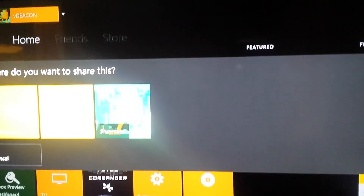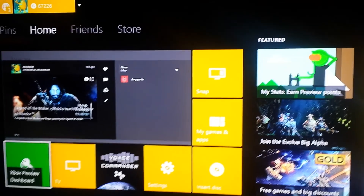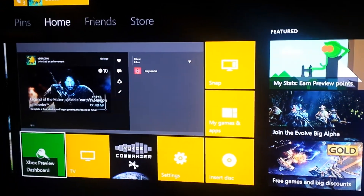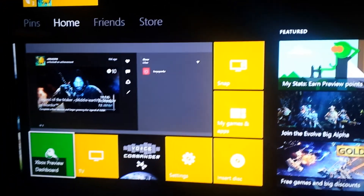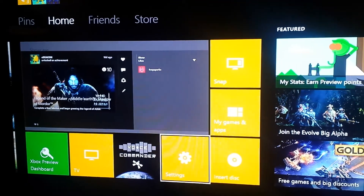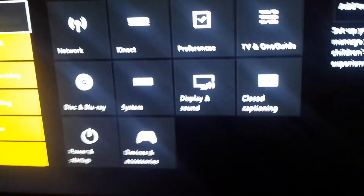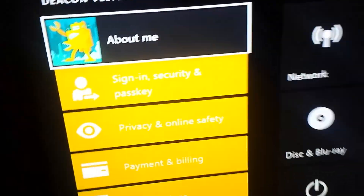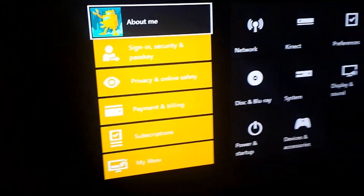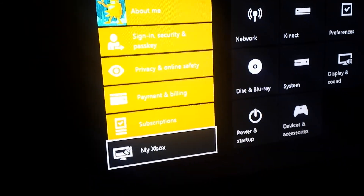Now, one of the things that's surprising is that you would expect your background option to be in your profile, but it's actually not. In order to change your background, you actually have to go into Settings and look for the My Xbox setting. You have to go down there to My Xbox in order to change your background.